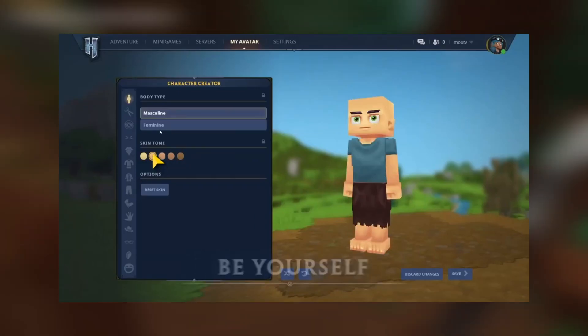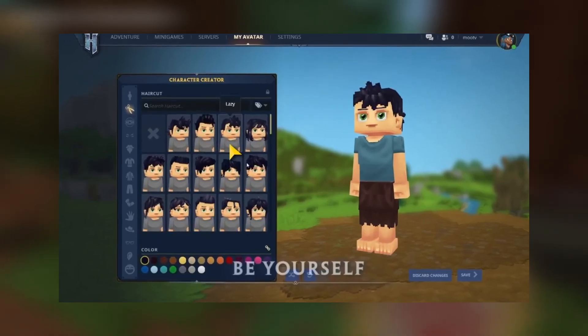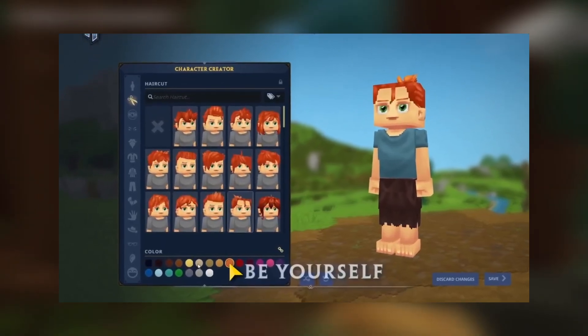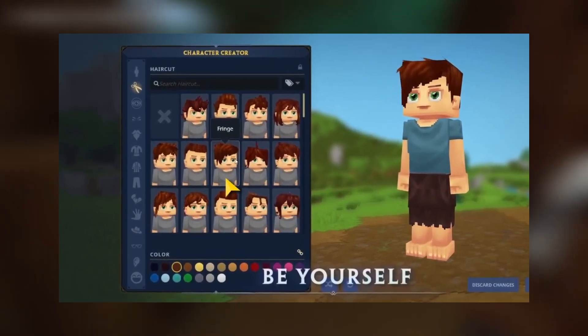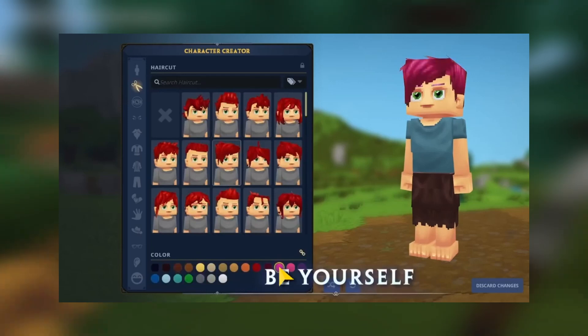Character customization starts in the My Avatar menu. Here you set your avatar's skin color, eye color, hairstyle, and facial hair along with multi-layered clothing options. Feel free to mix and match and choose from multiple color options for everything from your character's hair to their clothing.